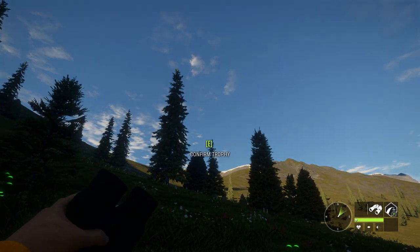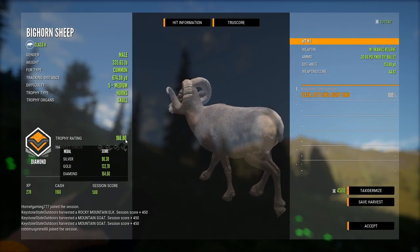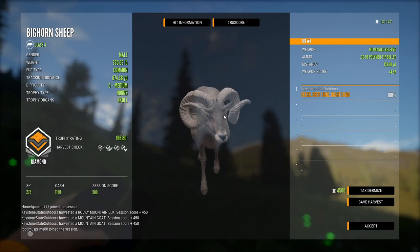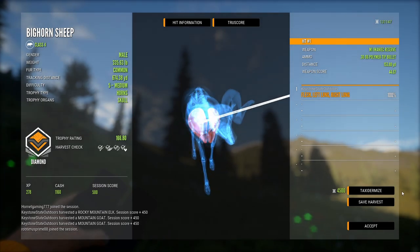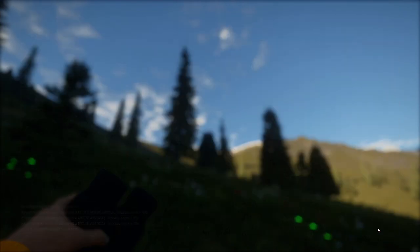Let's go ahead and claim him - he is a diamond, 166, so he barely made it. Diamonds are 164, so that is my third diamond bighorn and they all look like garbage, but we were able to make a nice double long shot on him. Let's taxidermize him and that will be clip number one of the video.